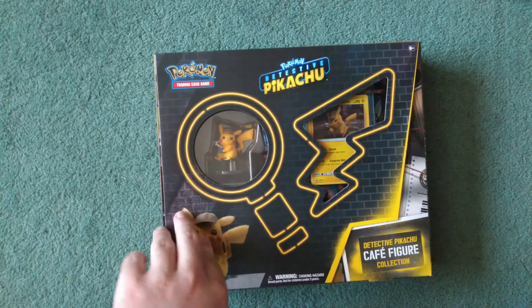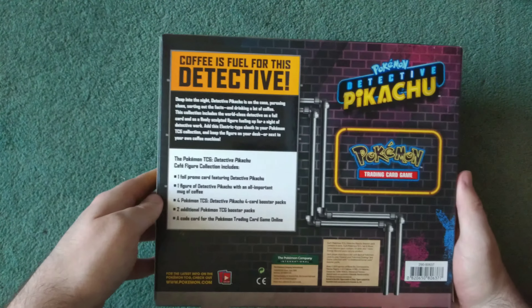and there's also a promo card in it. From the Detective Pikachu set, we are currently missing the Slacking and the Mewtwo himself.